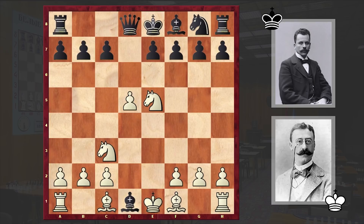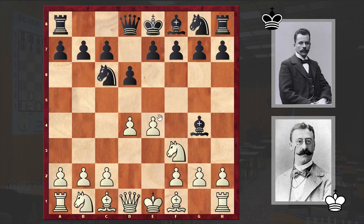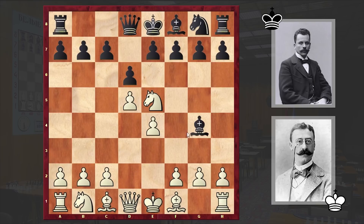All black could do was to accept the queen sacrifice, and there we have it — Bb5 check. A similar idea can also be seen in the Nimzowitsch defense. For example after e4, if you play Nc6, then after d4 d6 Nf3 Bg4 d5 Ne5, white can bring into life a similar idea by capturing on e5 and then Bb5 check.